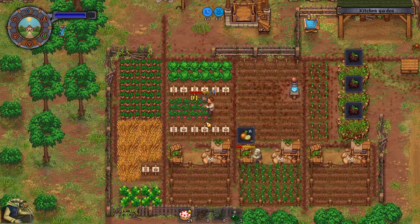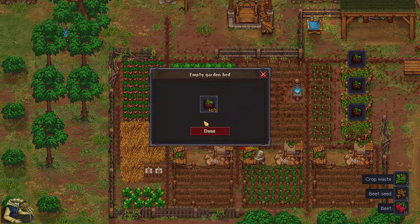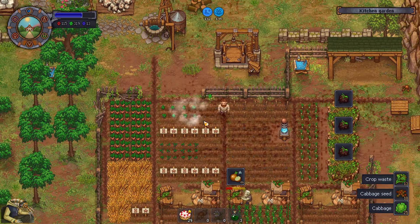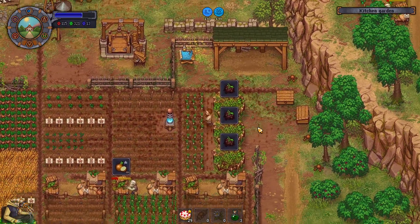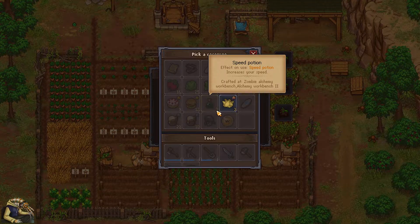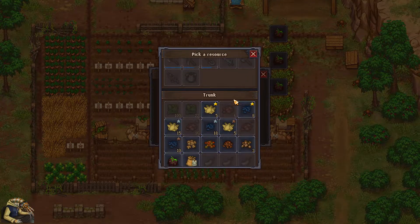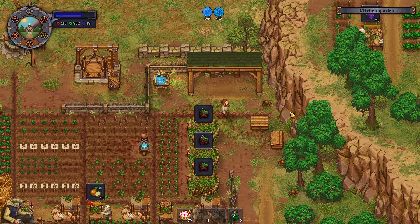These are not quality things, are they? No, not really. But maybe a few cabbages could be nice - even though they're not good for trade. Only silver and gold for us right now.